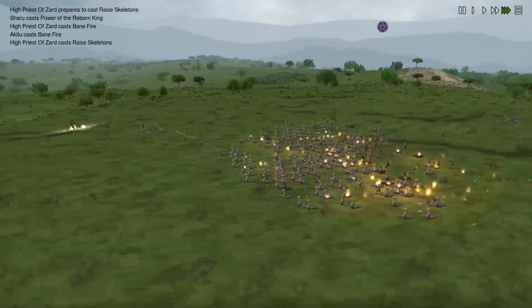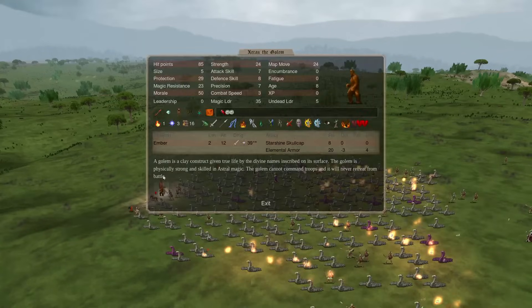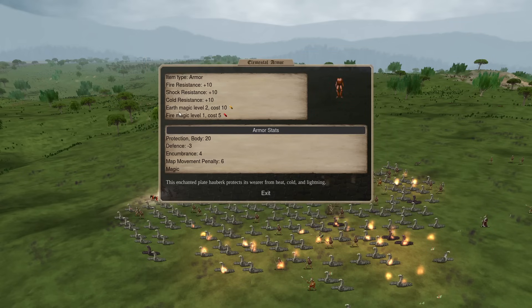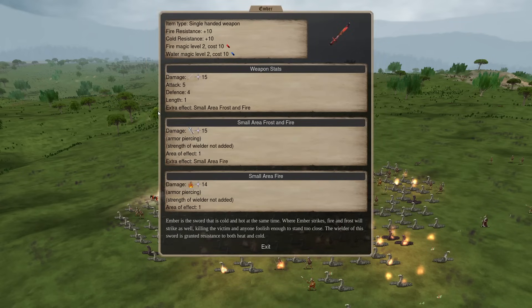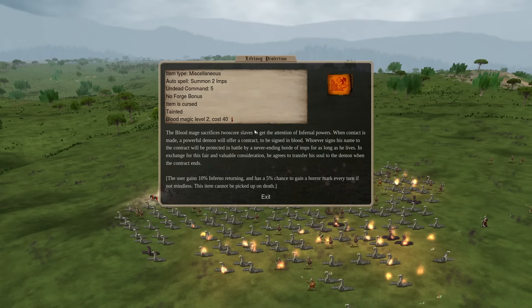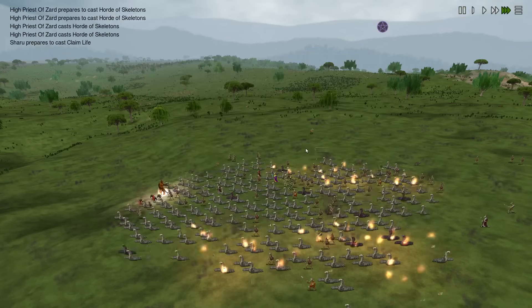This golem, all things considered, is probably around 175 gems total. Empowering fire is 50, the golem itself is 30, the gear is around 25 to 75, probably 20 more — so that's almost a hundred gems of gear, then the empowering, then the golem. So we're talking 175 gems. It's a very expensive thing, but this is one of the things that is capable of wiping supported armies.